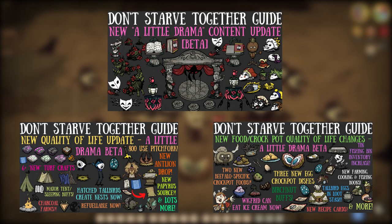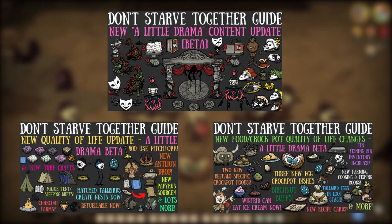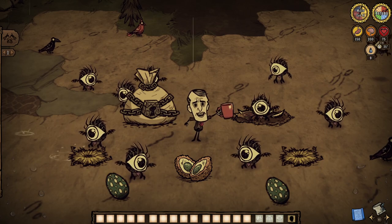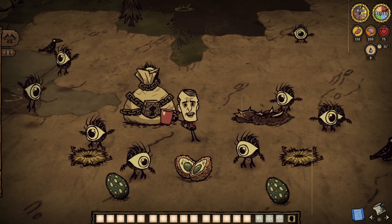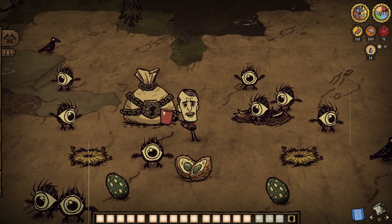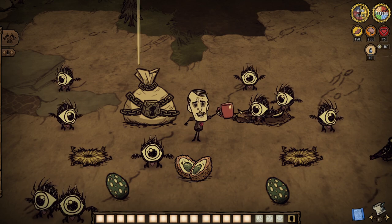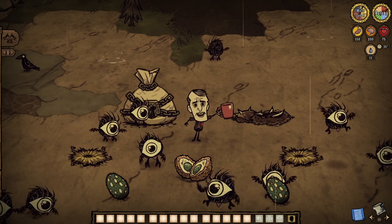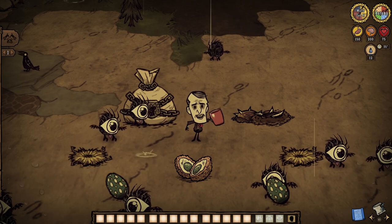Something tells me I'm gonna regret making this video, considering how Don't Starve Together's newest update — a little drama — is still in beta and has already had two hot fixes in just as many days. But that's actually why we're here. I'm sure many of you have heard the news of tall birds now creating fresh nests. Did you notice the new egg laying mechanics? How about the changes to raising the little eyeballs? Have you even considered what renewable tall bird nests even means? If not, it's time to break some eggs.